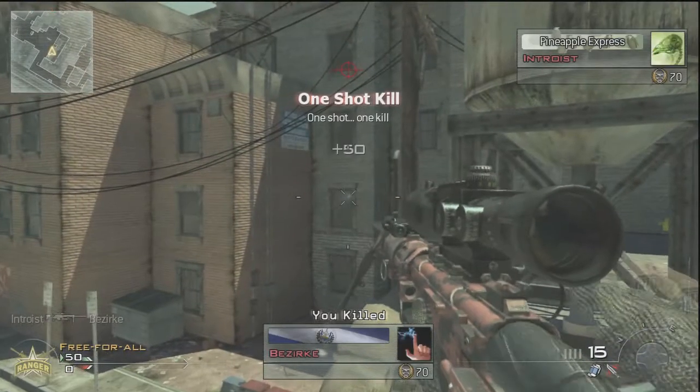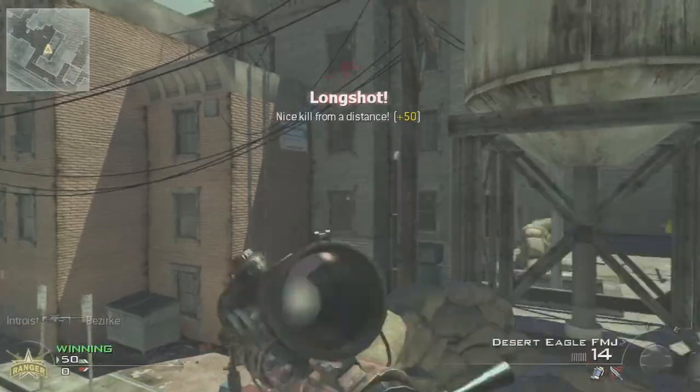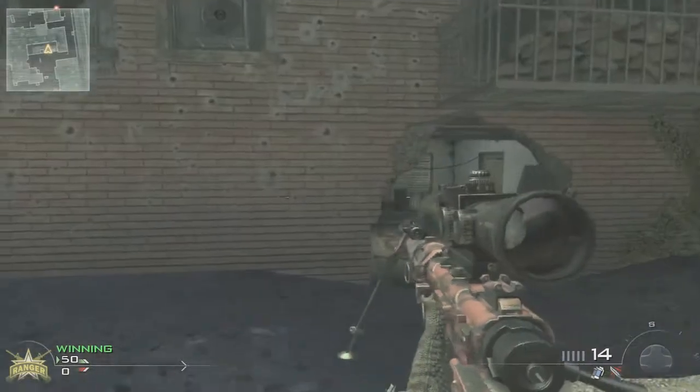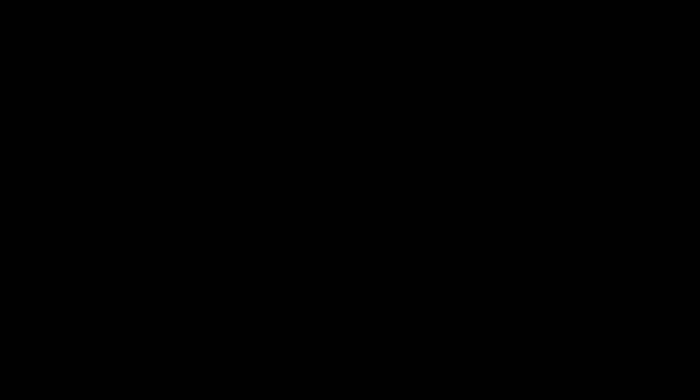All the way to the next building. It works really well because the people on the other team that spawn on the other side like to camp over there mostly. Here I'll be explaining where you would have to shoot them and where they will be standing on the other side. And here we go.